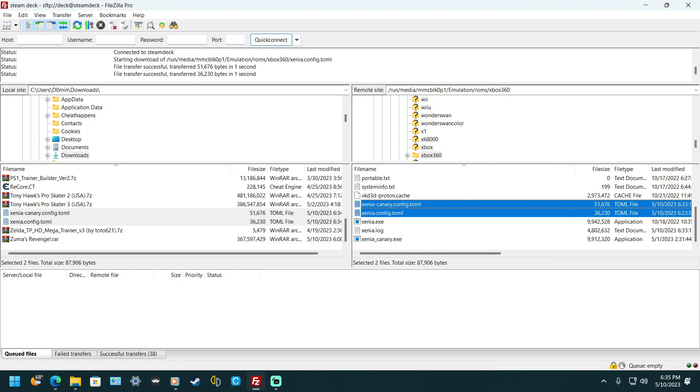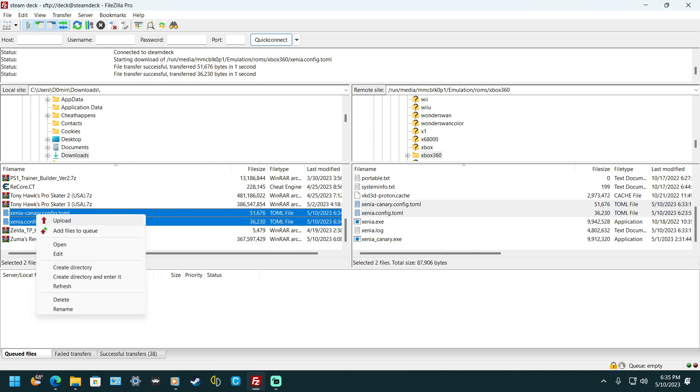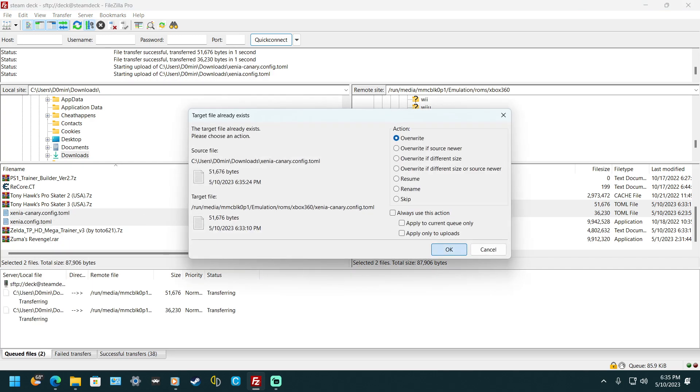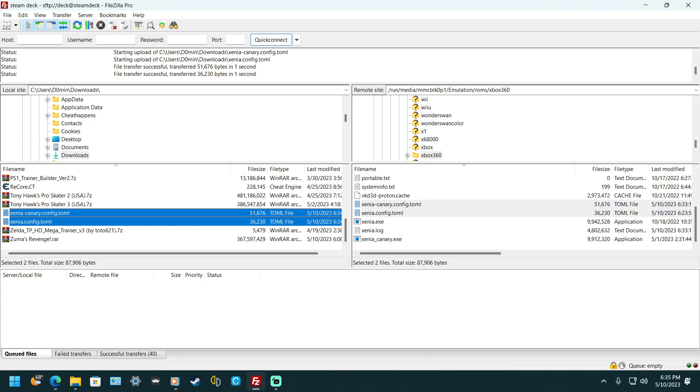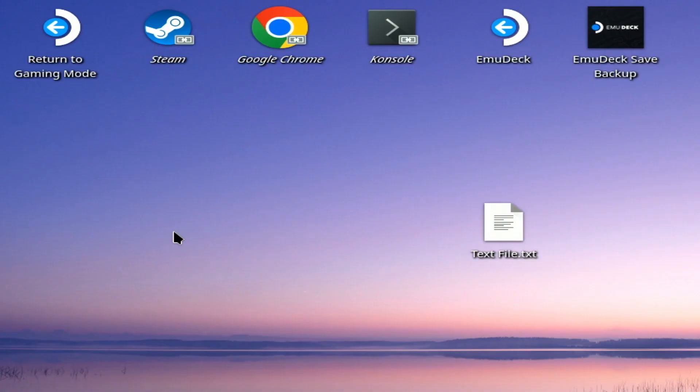Minimize the text editor, then transfer the files by highlighting both, right-click, hit upload and overwrite. Switch back to the Steam Deck, click on EmulationStation, and let it reset.